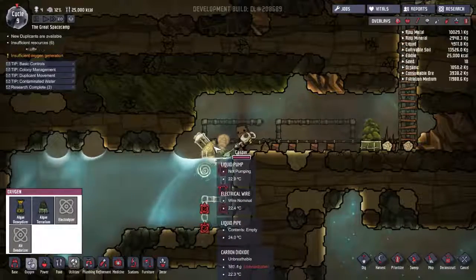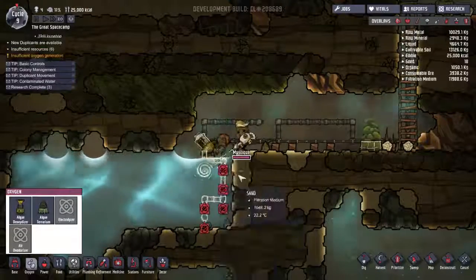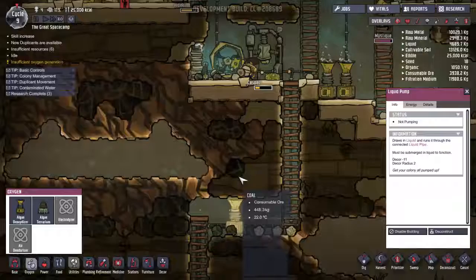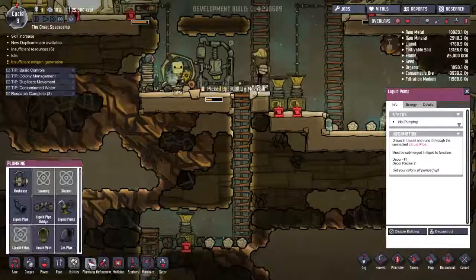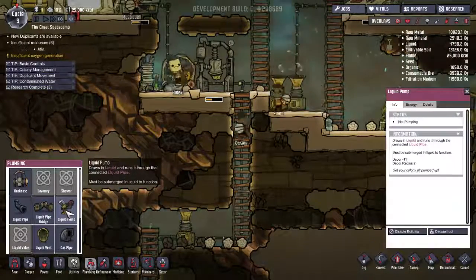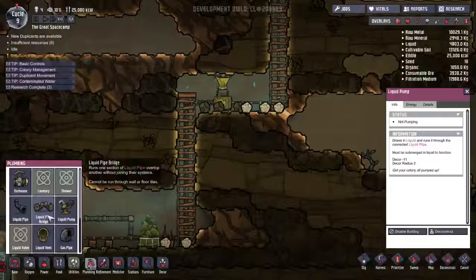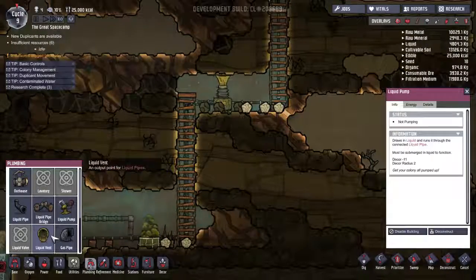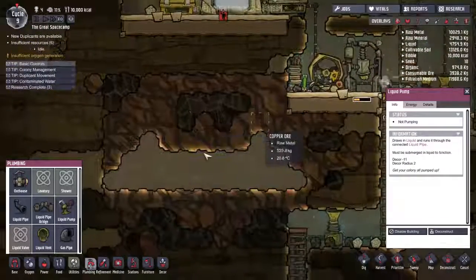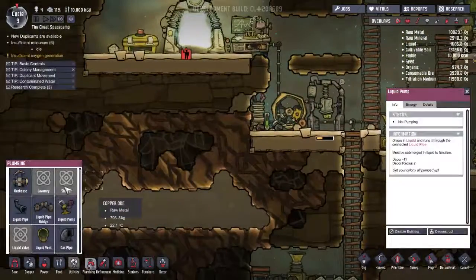This now has electricity. These guys are still having to come down here and hold their breath to get water. Not pumping — so we have to have an output. Let's take a look at the plumbing now. Liquid gas pipe, liquid pipe bridge — which draws in liquid and brings it to the pipe. Is there like an out pipe? Liquid vent — an output point. So let's see if we can make like a well here that they can draw water from. Let's give that a shot.